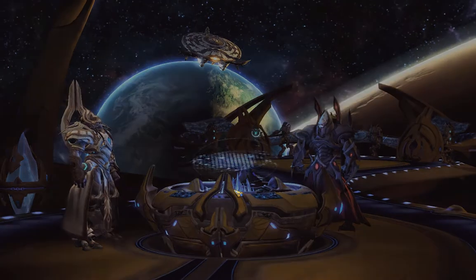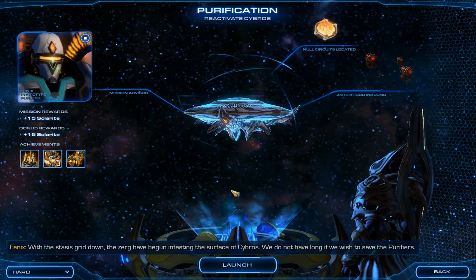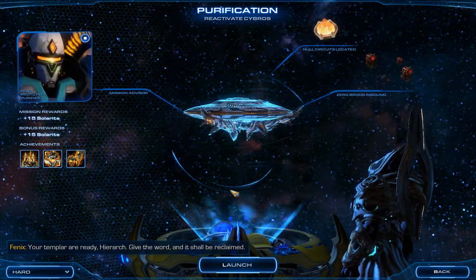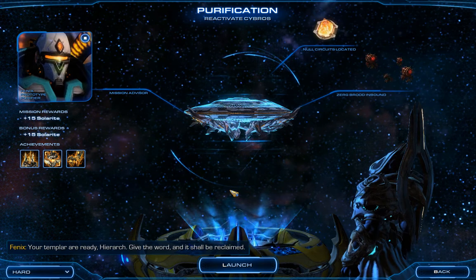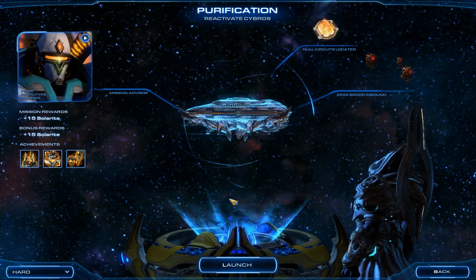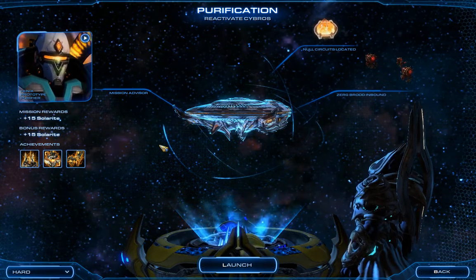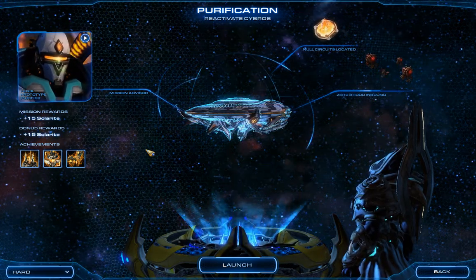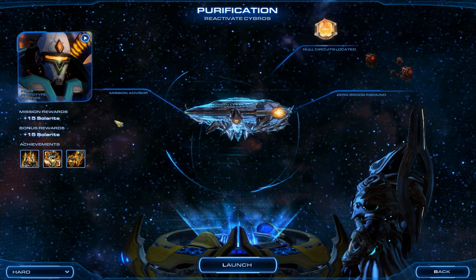So we're going to go on with the next mission. With the stasis grid down, the Zerg have begun infesting the surface of Cygros. We need to seal the fires. The Templar are ready — give the word and it shall be reclaimed. The Zerg weren't infesting before because of the stasis shields, but now that we've taken them down they've immediately started landing, so we need to clear them out and activate the purifier warriors. I switched away from Shadowhunters since I don't plan to use them, defaulting back to regular dark templar.